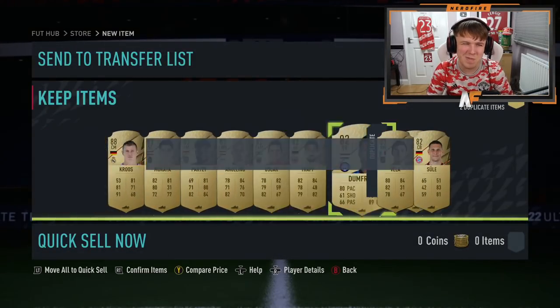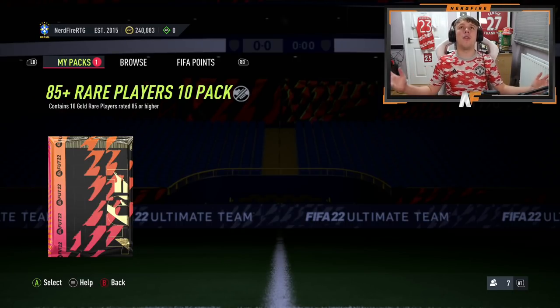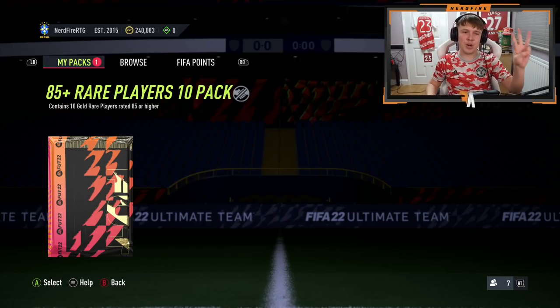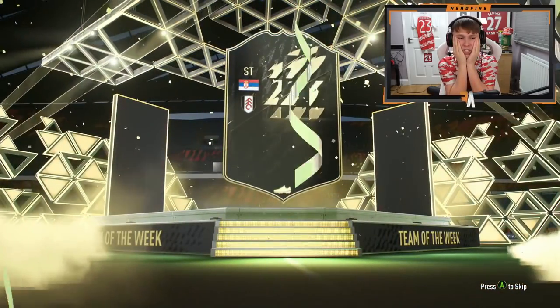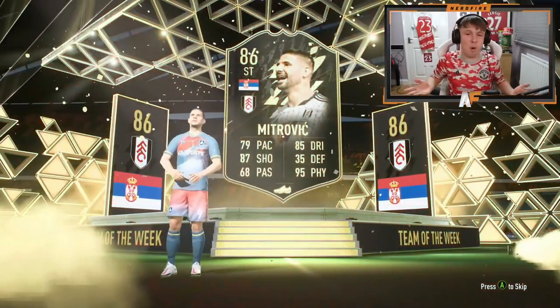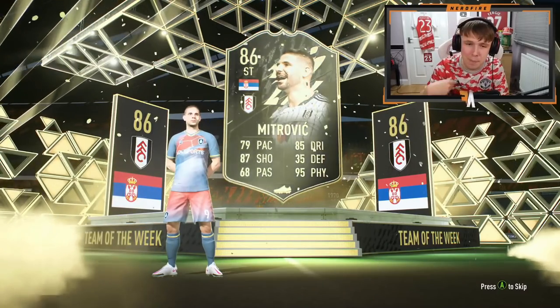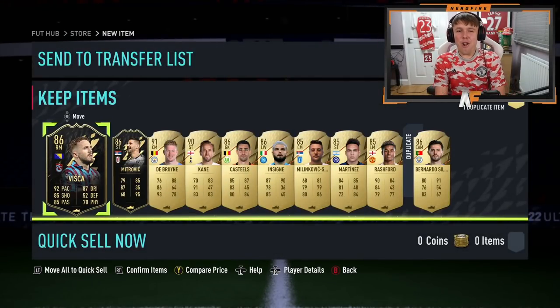Now the big boy pack on the RTG — the 85-plus times ten. This cost me 15 tokens. Please show me one of the Road to the Final cards — whether it's the Conference, the Europa, or the Champions League. Three, two, one — crack it open! It's an inform on the front. Could we get a Road to the Final behind it? Sadly inform Mitrovic on the front — good fodder, but no Road to the Final behind it.